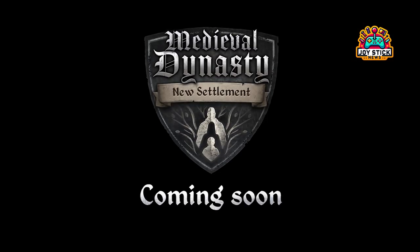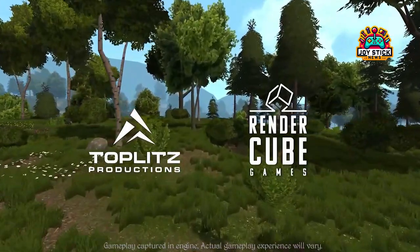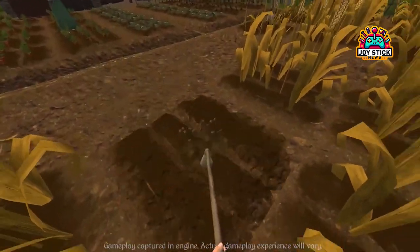And for those early birds among us, a pre-order will not only snag you a tasty discount, but also an exclusive Hunter Skin Pack for your basic tools. Imagine your axe, spear, and bow all decked out in striking red, ready to make a statement in both utility and style.